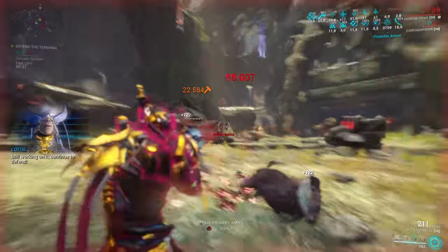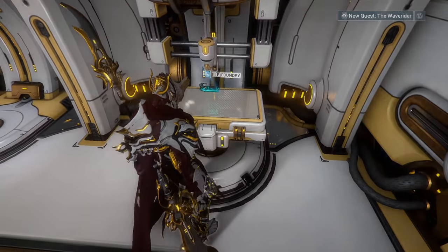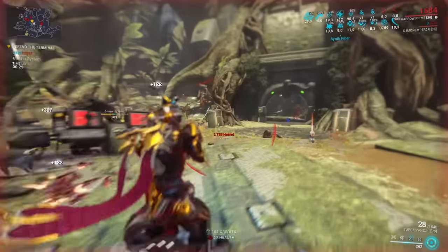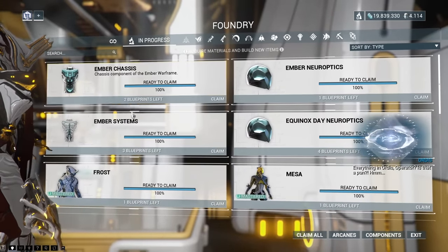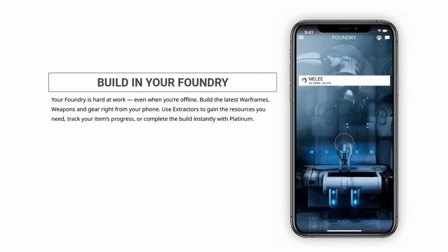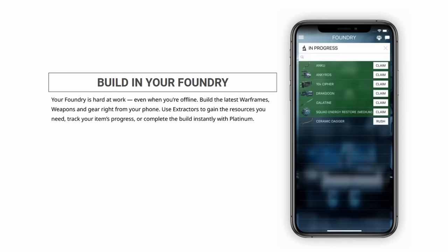Before we jump into our first mission, there's still more to do in our Orbiter. Walk over to the Foundry — I usually have something in there always in the works, and once it's done I take it out and restart it. Things like Forma that take 24 hours to craft, or fieldron, detonite ampoules, mutagen masses — resources you need to craft dojo weapons. My personal pro tip: install the official Warframe companion app on your phone, which lets you take things out of your Foundry and restart production without even logging into the game.